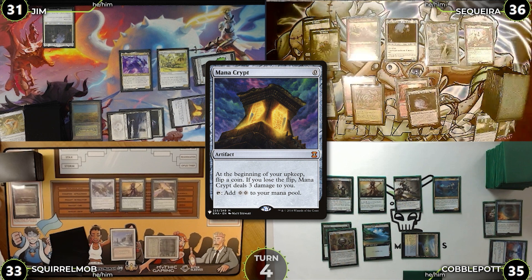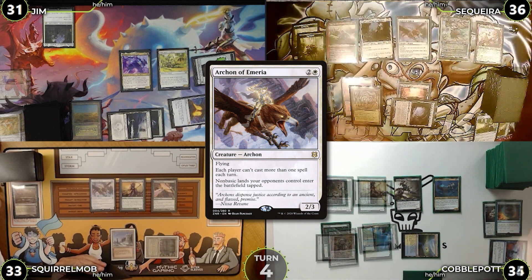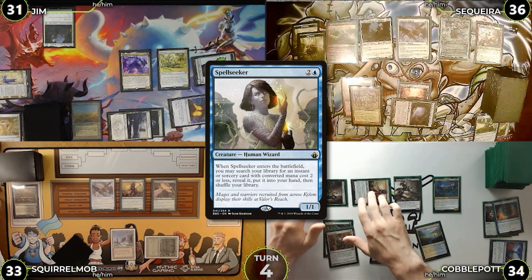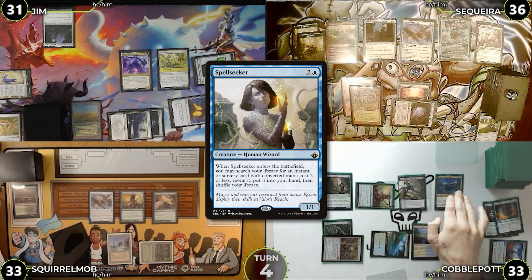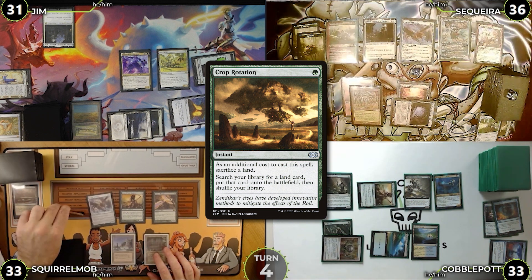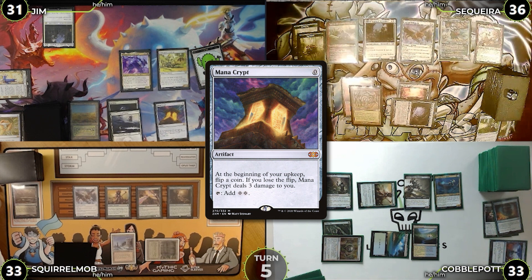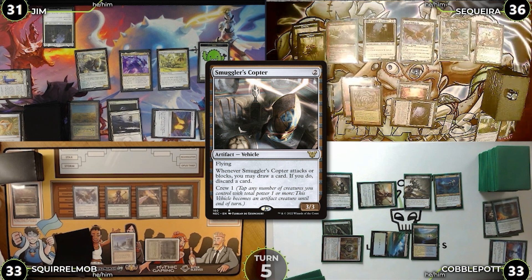Cobble doesn't block and Smuggler's Copter returns to Jim's hand at end of turn. Saketa untaps, wins his Mana Crypt flip, casts Archon of Emeria, and in his end step Cobble activates Thrasios — scries, bottoms a card, reveals Spell Seeker, and puts it in hand. Cobblepot untaps, casts Spell Seeker whose trigger grabs Crop Rotation. Squirrel Mob untaps, casts Sylvan Safekeeper, and passes. Jim untaps on turn five, flips for Mana Crypt taking no damage, plays City of Traitors, casts Smuggler's Copter, and passes.